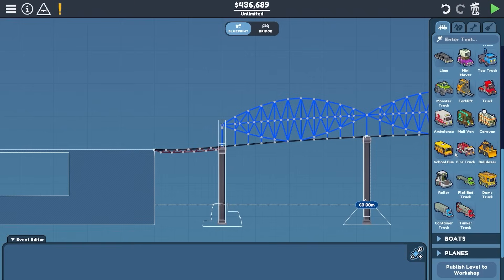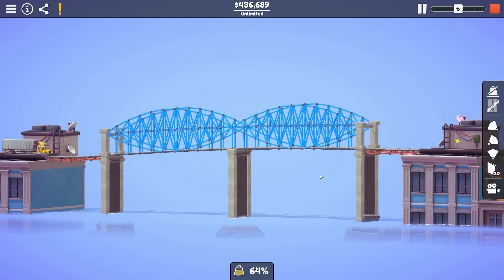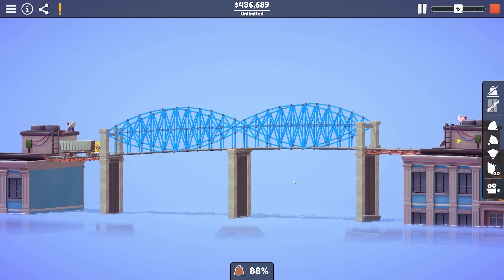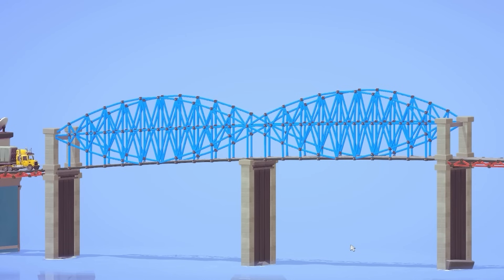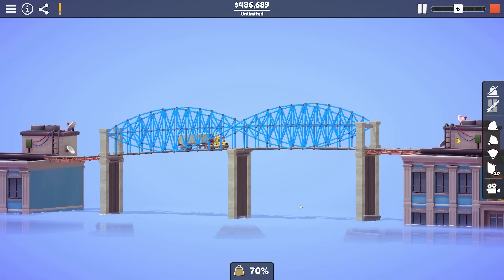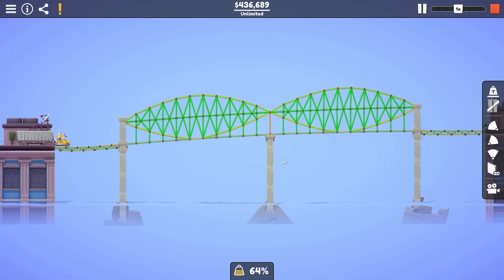Let's just add a Pittsburgh traffic load — I feel like that's probably lots of trucks and stuff. And then we'll take a look at the final bridge. This is the Smithfield Street Bridge in Pittsburgh, built between 1881 and 1883. And as I said before, still standing — it's one of the oldest steel bridges in the US still.